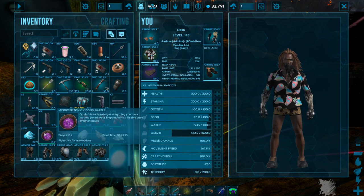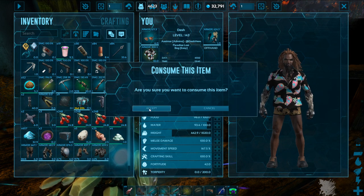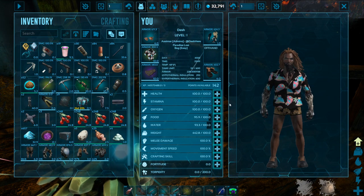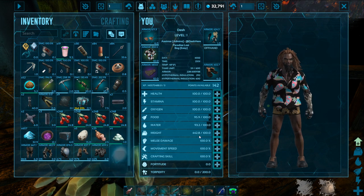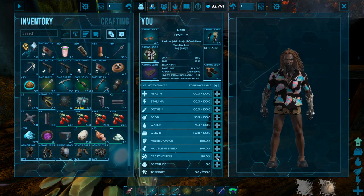We're gonna drink a mind wipe tonic, which you can also make in the cooking pot. Drink mind wipe tonic. Now this resets all of our engrams and all of our stats. I've got a few ascensions and a maxed out GB so I've got a lot of levels.